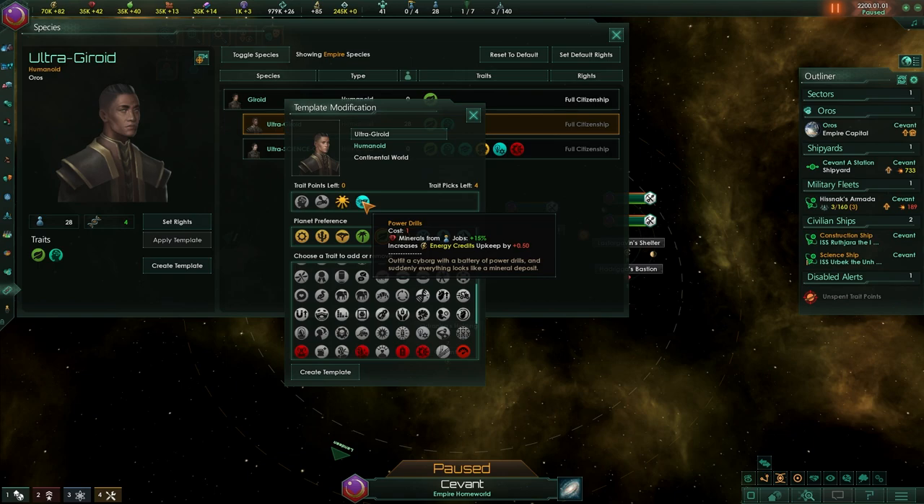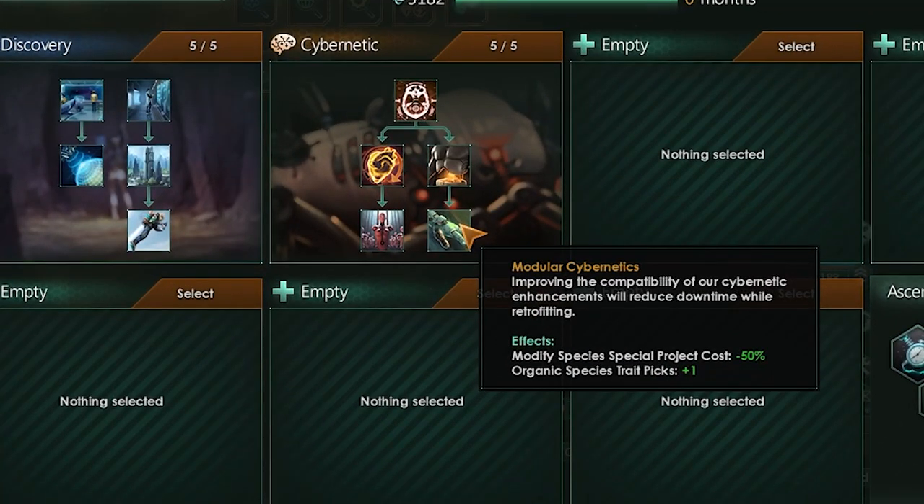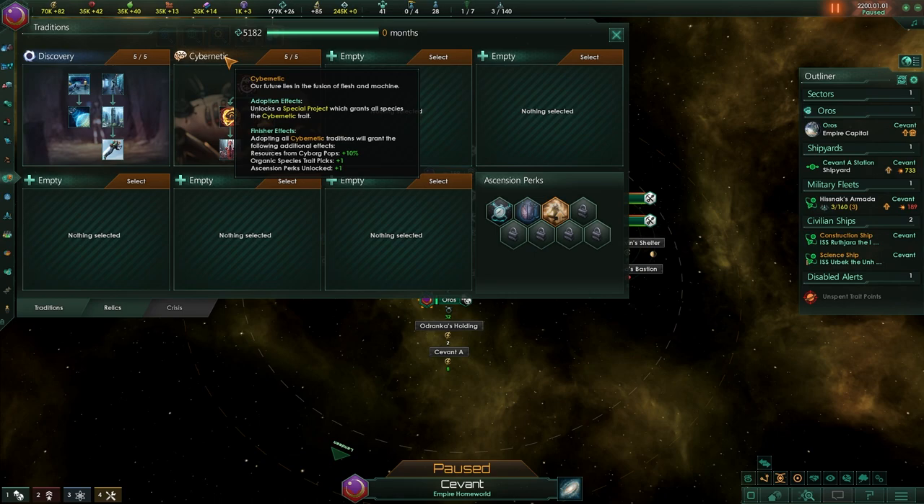This is insanely good. Finally, there is Modular Cybernetics, which adds an additional organic trait to your pop so you can go even more ham. On top of that, the modify species special project cost has been reduced, meaning you can do it even quicker. To round it all off, there is a resources-from-cyborg-pop plus 10% bonus, and they get an additional organic species trait pick. All in all, cybernetic standing on its own and no longer being just a road to synthetic is crazy good.